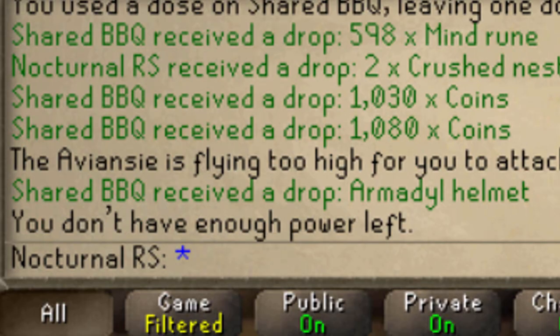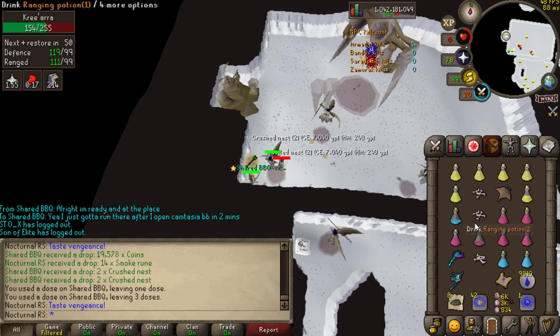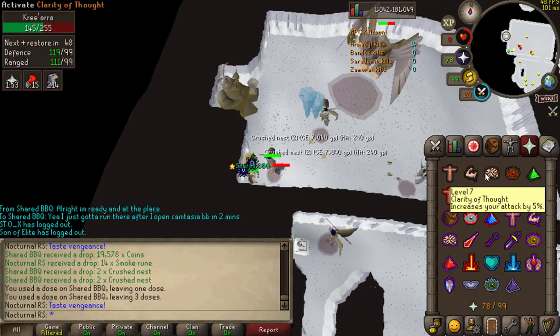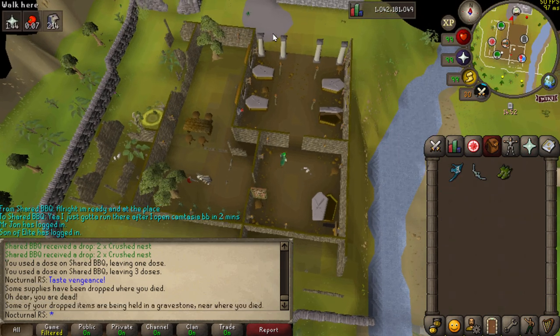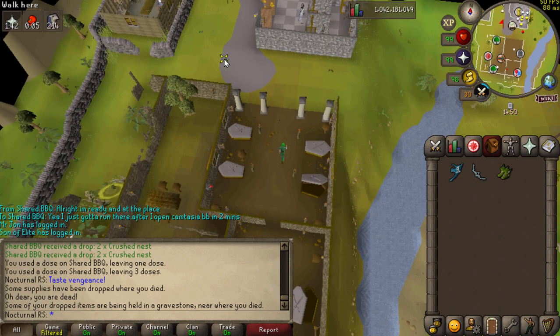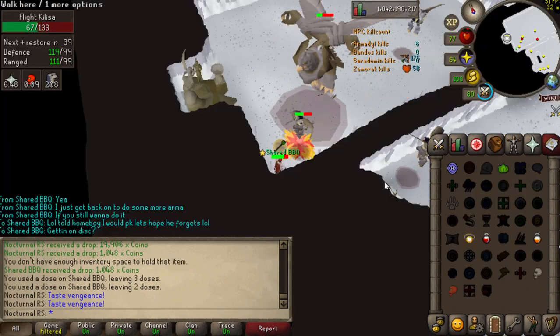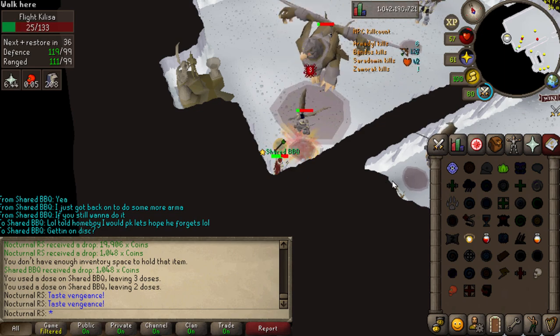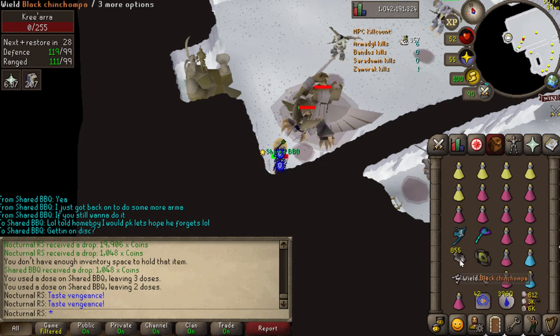Oh no, we died — wasn't praying, game over. Well, dying's not so bad because I came back with a new improved twisted buckler and chinchompas, and you can't even touch the DPS — nothing beats this.